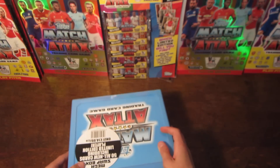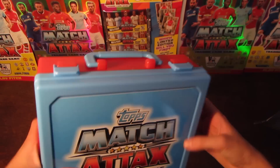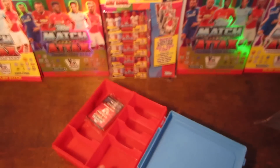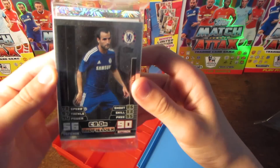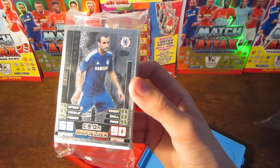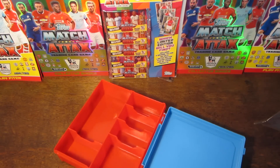So let's get the seal off. Alright guys, we now have the seal off and so we can pop open these blue clips and open up the box. So inside we do get this packet of cards. The silver says Fab Blast in this edition — you can get the gold in your starter pack, silver in here. And then we have six different compartments.